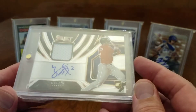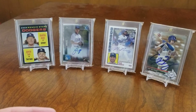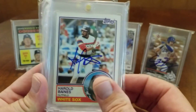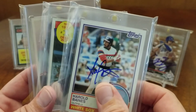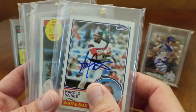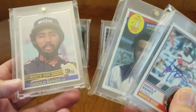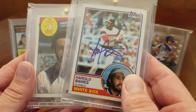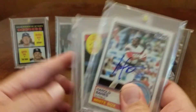I also pulled a Yucheng rookie card relic auto combo from Panini Select. I sent these off to Harold Baines TTM - the first card was free and the rest were five dollars each, so you get three autographs for ten bucks, not too bad. I got the 84 Donruss, the 85 Topps, and the 83 Topps. Those came out really nice looking - I'm stoked on those.